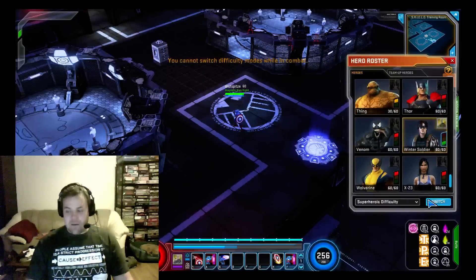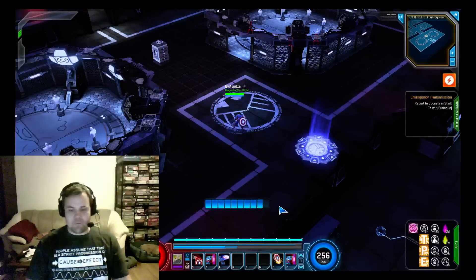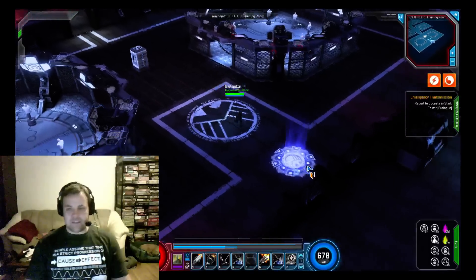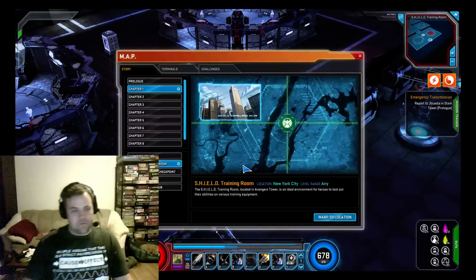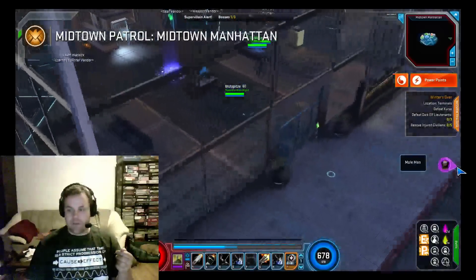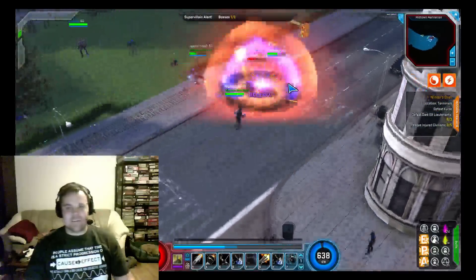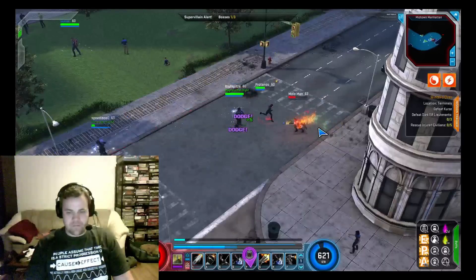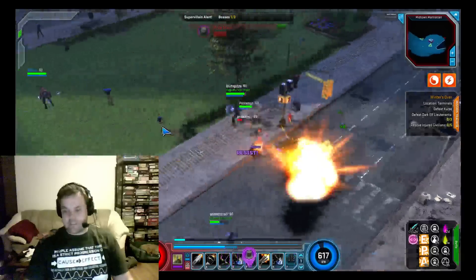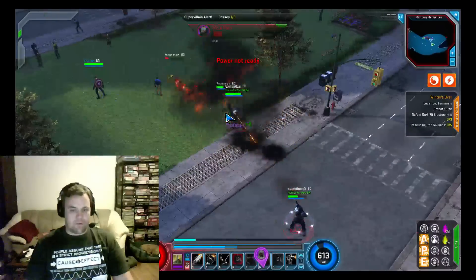I'm going to swap back to Winter Soldier and hop into Midtown because there are some very exciting changes there. See the little loading blocks again. There's Yakosta being all bugged out. Going into Midtown right now — we've got new boss waves. And yes, perfect — we've got Mole Man finally, at long last! Some of the new bosses work very similarly to those in ICP, where they're not part of events but instead just on their own.